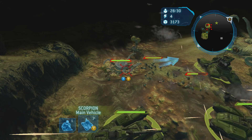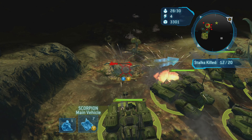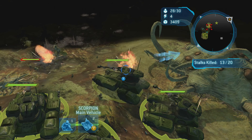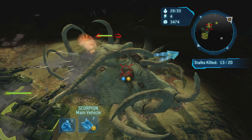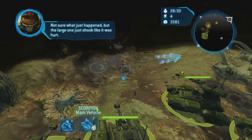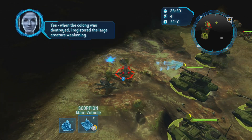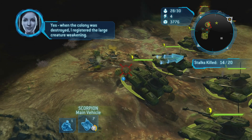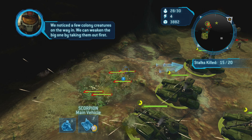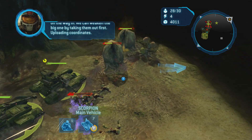This is why I love having scorpion tanks against the Flood — they do a lot of damage, and the Flood can't do much damage to your scorpion tanks, especially when they're fully upgraded. Canister loaded. Not sure what just happened, but the large one just shook like it was hurt. When the colony was destroyed, I registered the large creature weakening. We can weaken the big one by taking out those colony creatures first. Uploading coordinates — take them out.